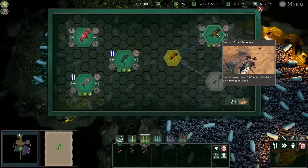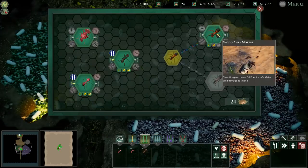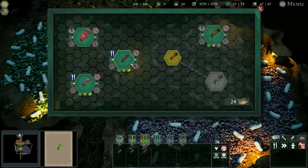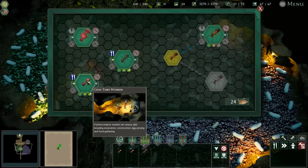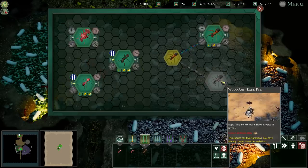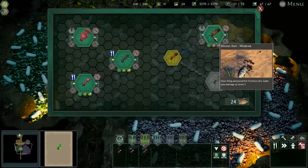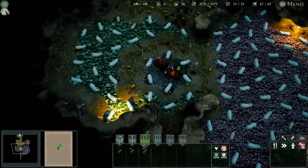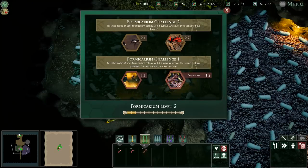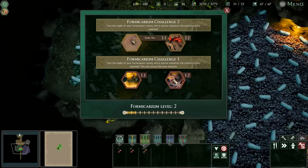We got a bunch of technology in the last episode: a lot of biological ant species, which you could call technology. Once we unlock the new wood ants — we have the black ant warriors and the red ant gene thief workers — do we want to go rapid fire or mortar? You guys said mortar fire, because that'd be pretty good at dealing with bigger bugs. We've fought off the slave driver ants, had an ant siege in our formicarium challenge one, and fought giant wolf spiders and tiger beetles in the rising tide mission.